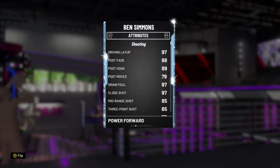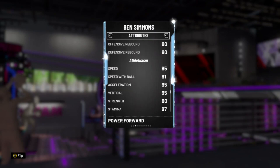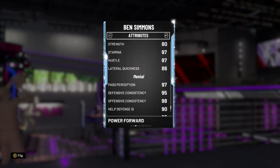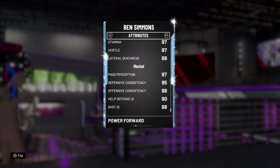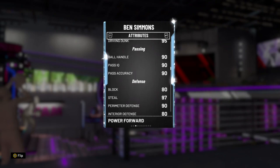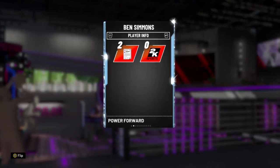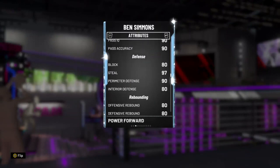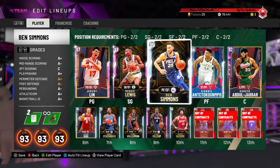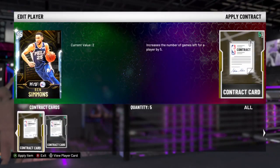I'm actually gonna put a shoe on him to make him even better. Interior defense should go up, rebound should go up, steal should go up. Steal is already at 97 but that's gonna go up more. Block goes up plus three — so he's gonna become super elite. I'm putting the shoe on him. Definitely have him wearing some LeBrons.